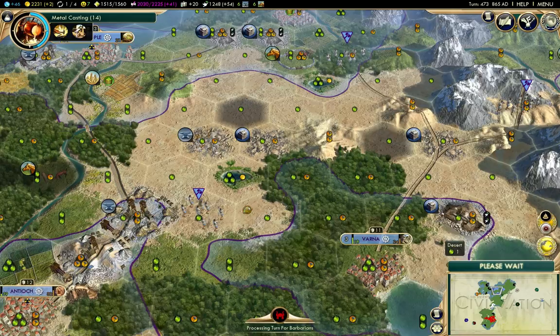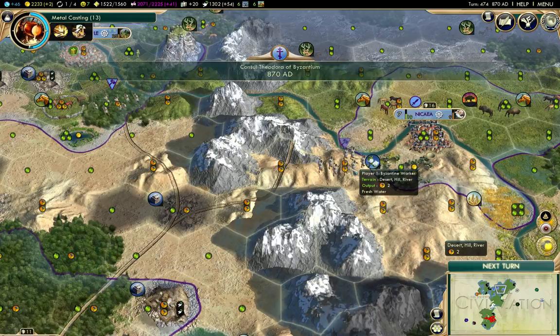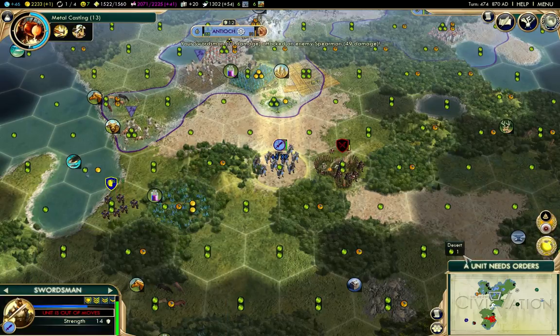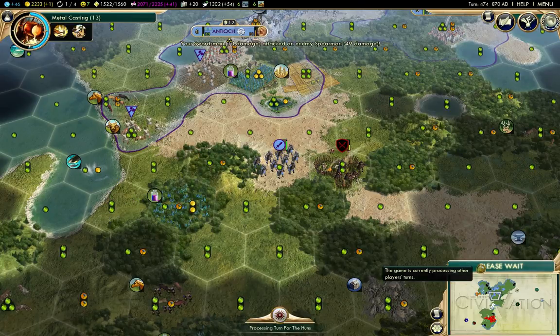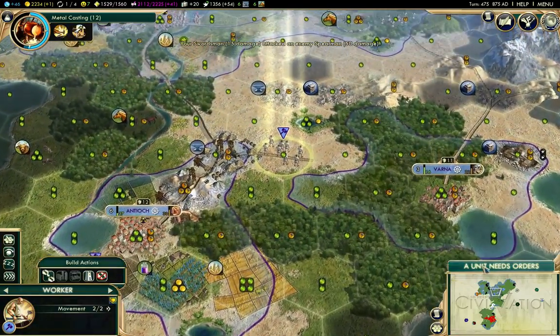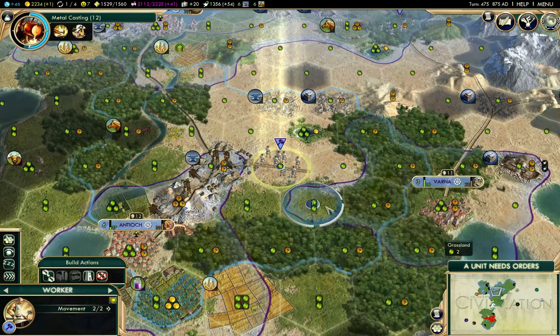The one thing you get with the marathon pace is you can actually explore the map quite a lot more effectively, because you still move the same amount per turn. So you can explore a lot more in the same effective game time. Unfortunately, other rewards don't scale with map size and game pace, so other things aren't quite so good as they would seem.